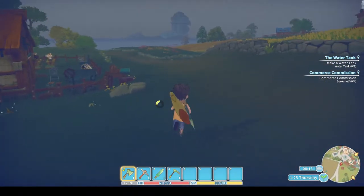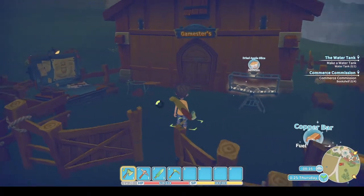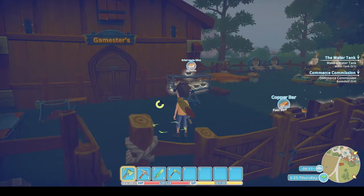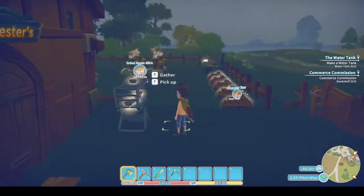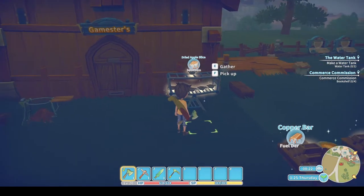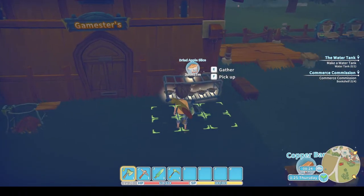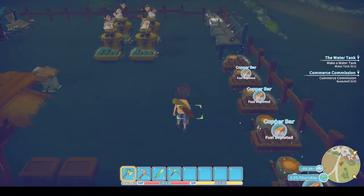It's going to pay me 450 coins so that's good. I need to hand in some more data disks but I need to do the commission first as that will take me to the research centre. Apple slices do take time, and when I've got more room I'm going to do about three to five grills or drying racks so I can do lots of apple slices.